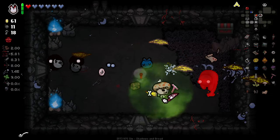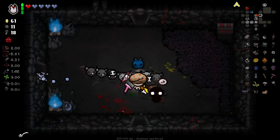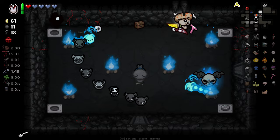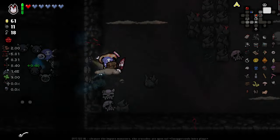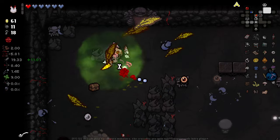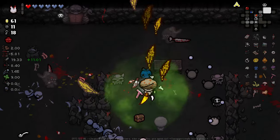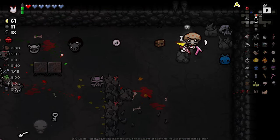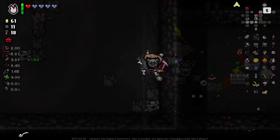I'm at 8.3 damage at the moment, trying to get my Death's List going when I can. Kind of a tricky room but I like it — another soul heart, lovely. Going to pop my Monstro down here somewhere. He kind of landed in a bit of a terrible spot there to be honest — Monstro didn't do an awful lot to help us out there.